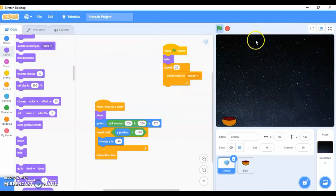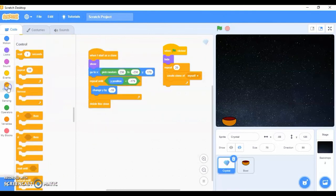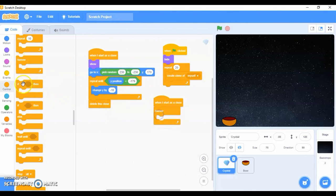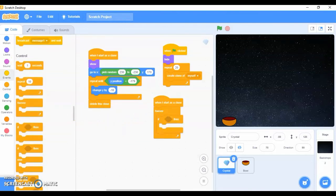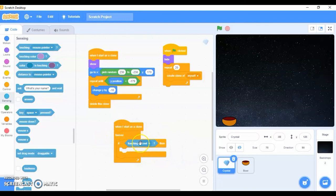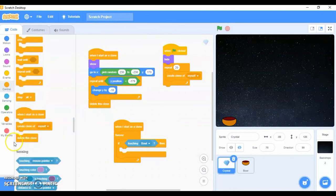The crystals fall and delete when they reach the bottom. Now you want the crystal to sense the ball. Go to Control, take 'when I start as a clone', add the forever loop, and an if-then condition. If the crystal is touching the ball — go to Sensing and instead of mouse pointer select the ball — that crystal clone should be deleted. Go to Control and use 'delete this clone'.